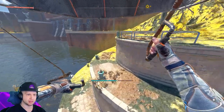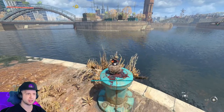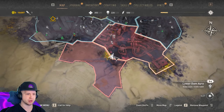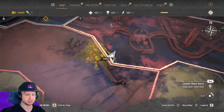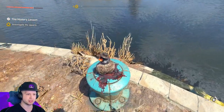The next one — you can actually see it from up top — is right over here. It's going to be between the borders of these two areas, the lower dam and the lost nomads. My marker was a little off but it's roughly right here, and you can see it from the bridge.